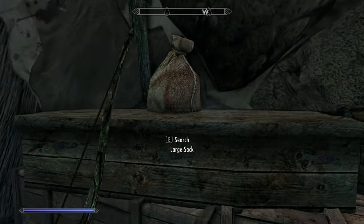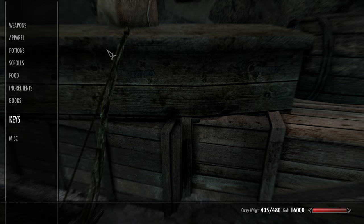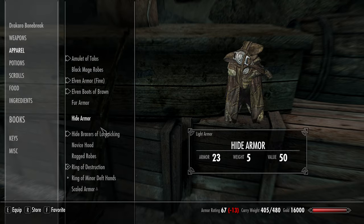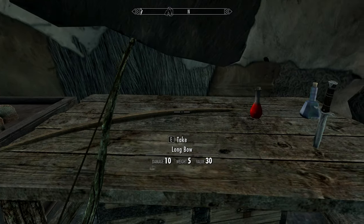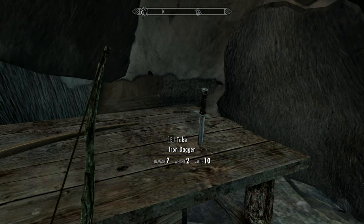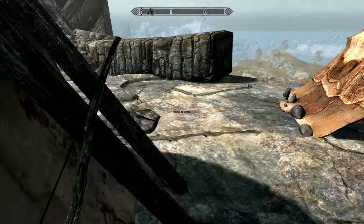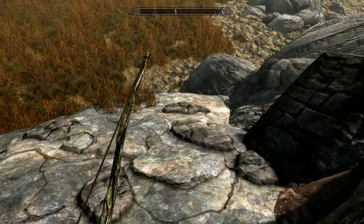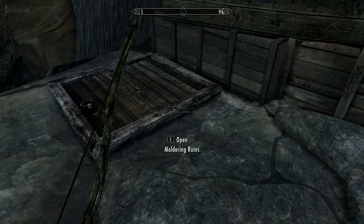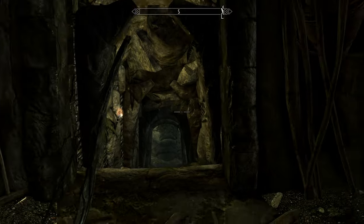There is a Mouldering Ruins interior — and a coffin. I didn't mean to grab the ragged robes actually. Large sack, Orcish arrows, potion of poison. There's a chest under here — 51 gold, I'll take that. Anything else? Doesn't seem like it. Let's go in and check it out. Hopefully it's not too big of an area.